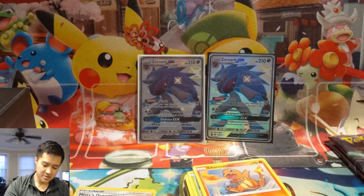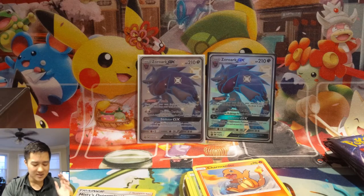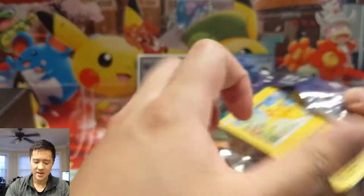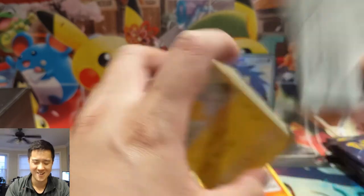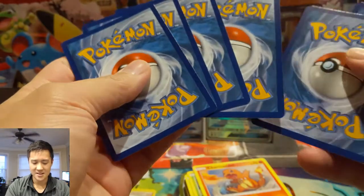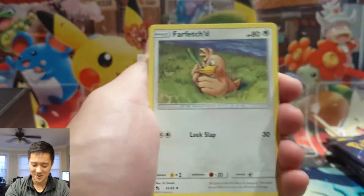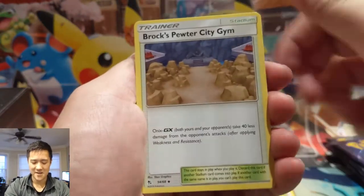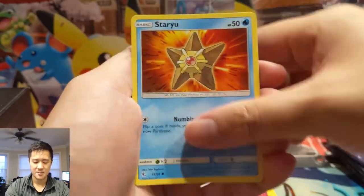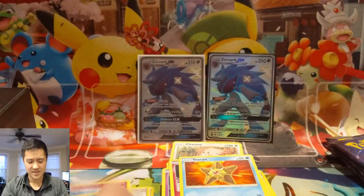We are halfway through our second box with no pulls again. We were talking about a 50% hit rate — we are at roughly 20% hit rate from the first box, and the second one is starting off just as poorly. Farfetched, Brock's Grit, Chansey, Pikachu, Magikarp — we're going to speed up. Come on, where are our hits? Clefairy, Psyduck. What is happening?